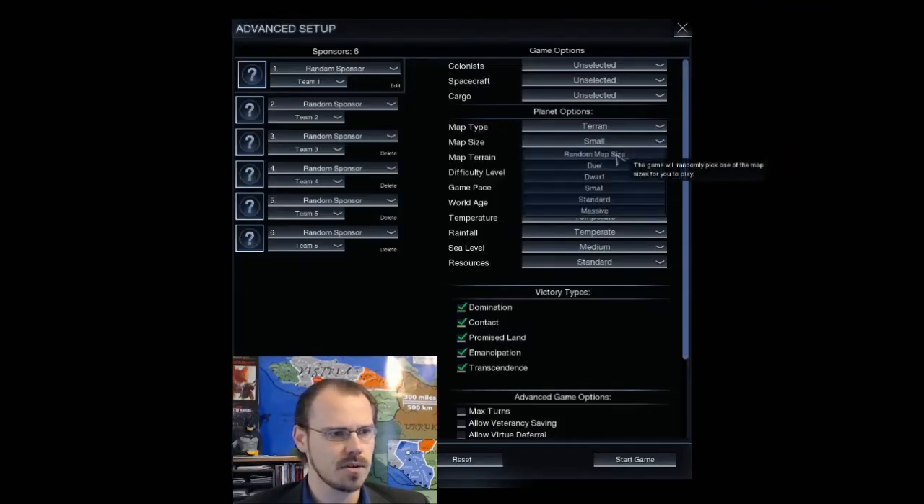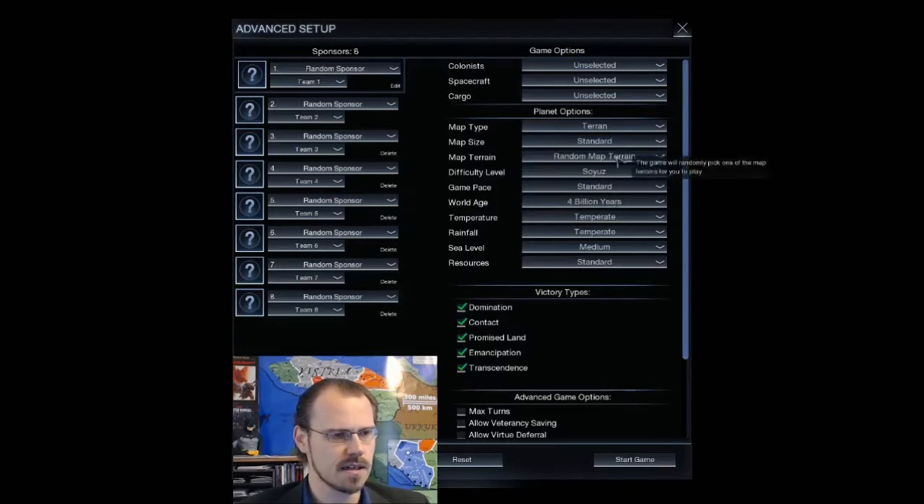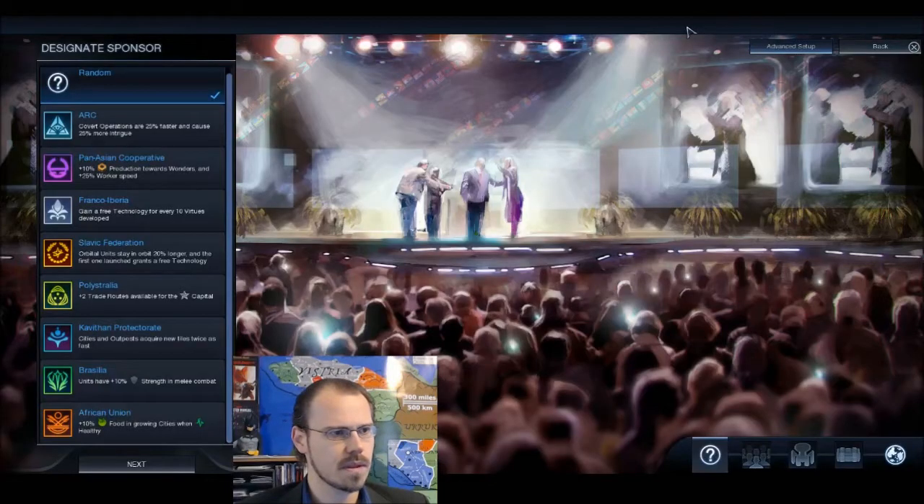I'm going to set the map to standard size, because I did it on a small once and I did not like it. Difficulty is the second hardest, because I beat it on one of the easier difficulties and the AI was not all that difficult. The rest of this stuff — we'll go through choosing the sponsor. You could call it your Civilization; they have a unique power. I get to pick a whole bunch more things about what I'm going to start with, and it makes a big difference in the game.